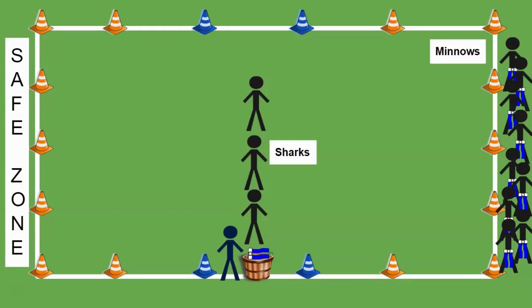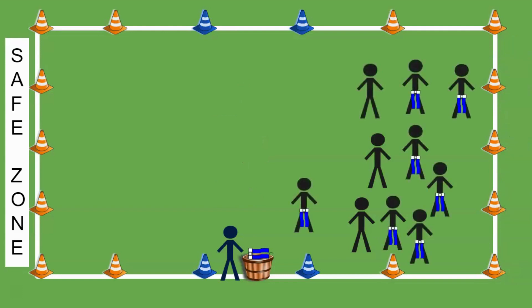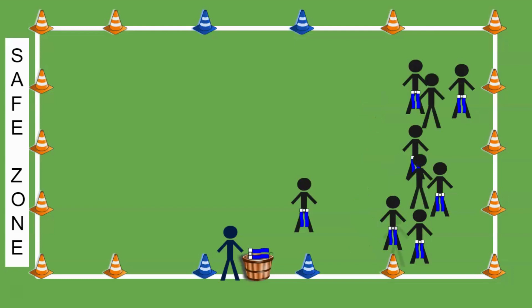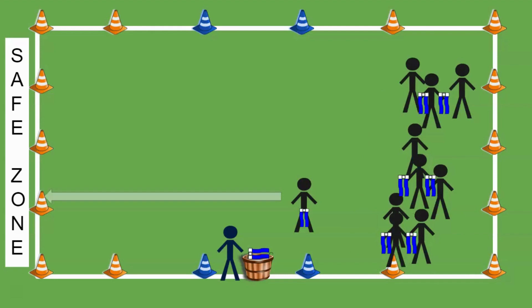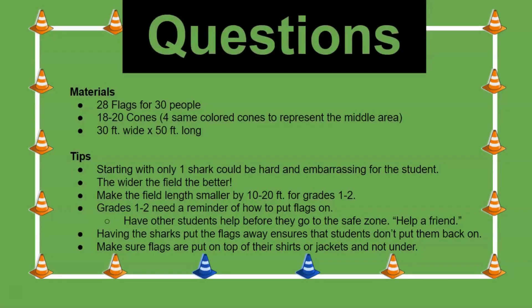This time, the sharks count down together — three, two, one, go — when I give them the thumbs up that the minnows are ready. The minnows start running and the sharks can immediately tag them. Eventually, one minnow is able to get through but the sharks take the rest of the flag belts. The last remaining minnow reaches the safe zone and is the winner. The game resets, everyone gets a belt, and I choose two new sharks. If you have any questions, feel free to let me know.